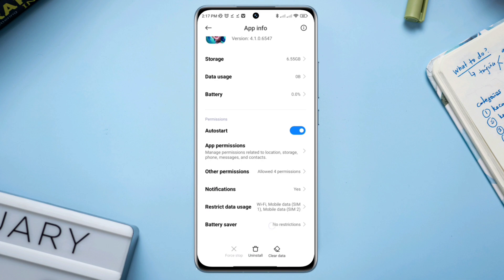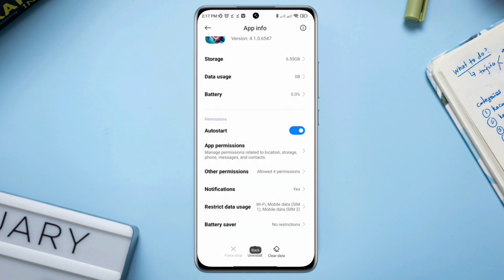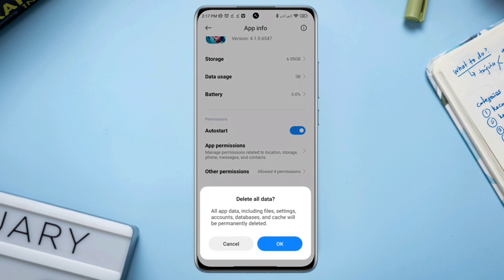After this, tap battery saver and select no restrictions. Then tap clear data, tap clear all data, and tap OK.